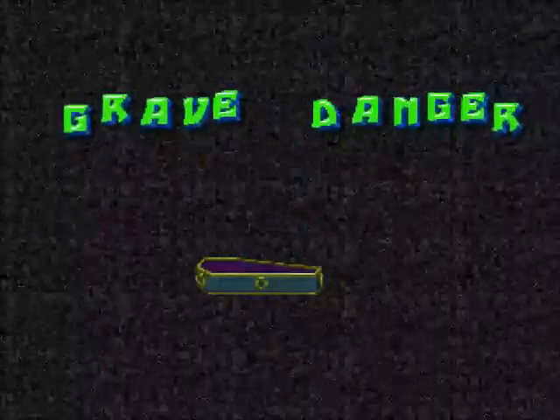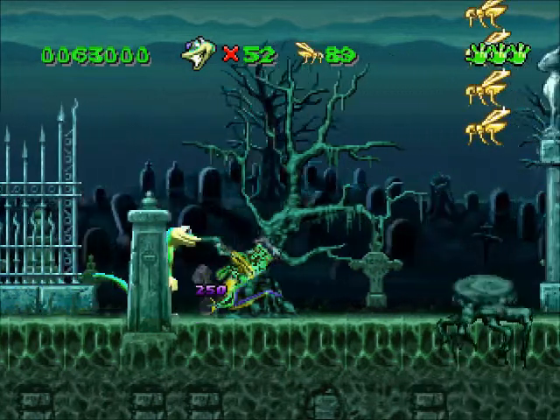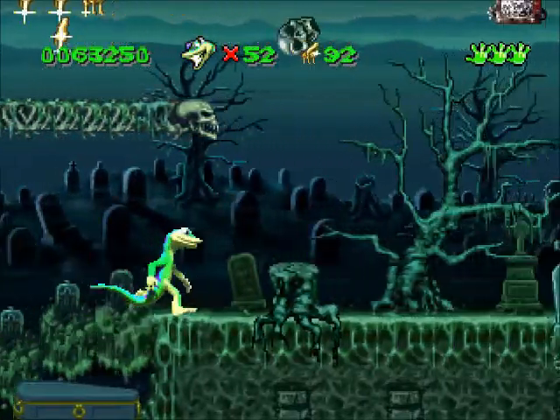So we're going to be starting with Grave Danger here. Grave Danger, and I'll be showing you guys where the bonus location is. According to what I have written here, I have to spring bounce off of a heli TV at the part of the level where there are two heli TVs. So I'll see you guys there.